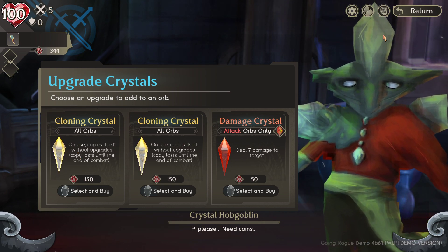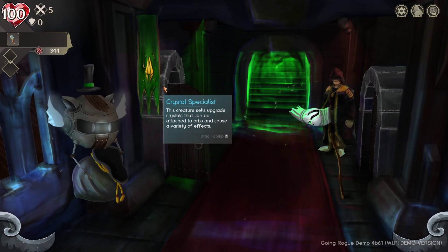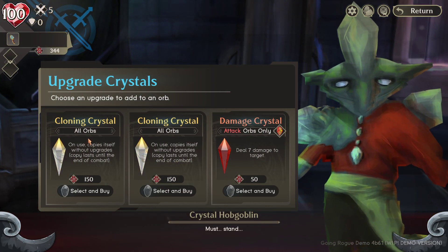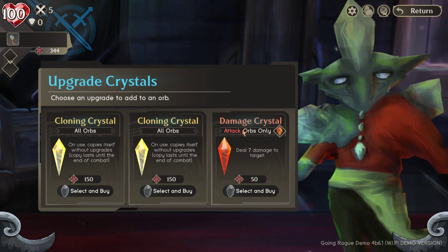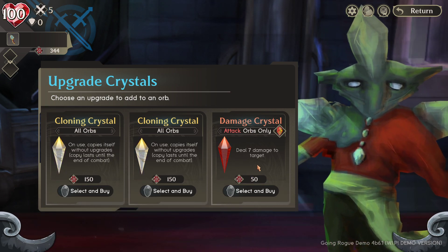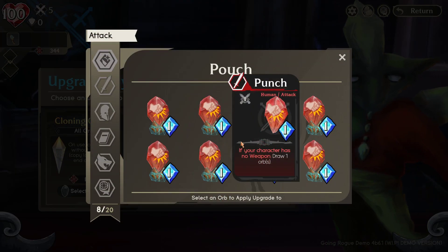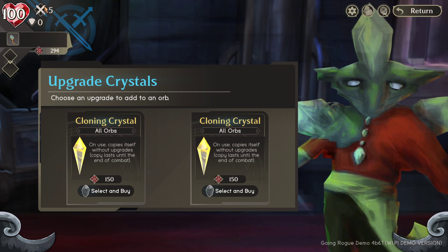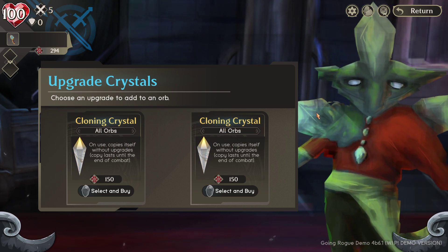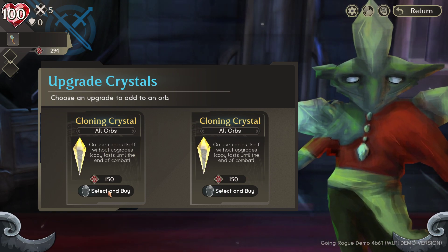This is the Crystal Specialist - they sell upgrade crystals I can attach to orbs to upgrade them. For example, a Cloning Crystal: I can spend 50 chips to attach it to one of my attack orbs to make it deal seven more damage. I'll take that. Now I do 12 damage. The way those work: it takes the number on the crystal and adds it to the base attack number - so seven plus five is 12 damage.